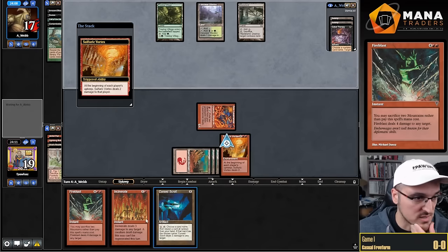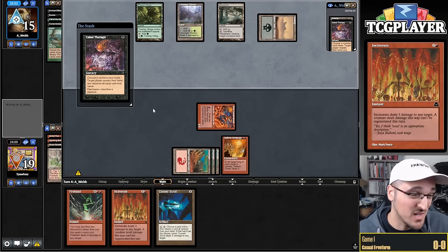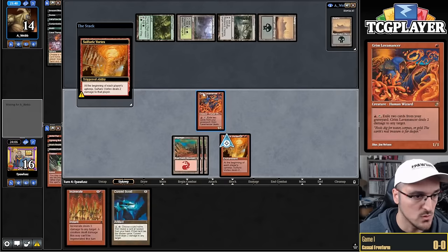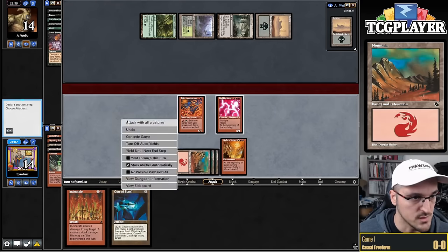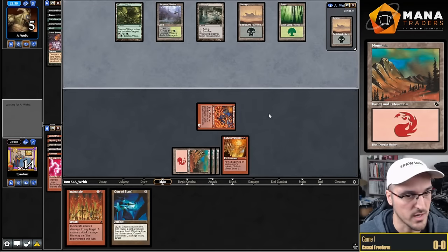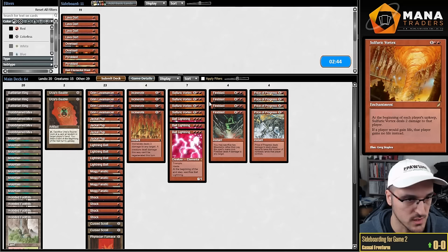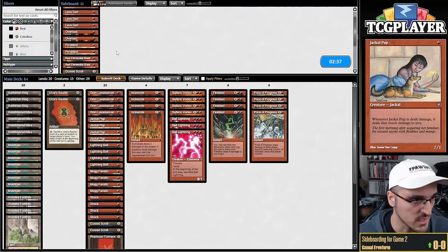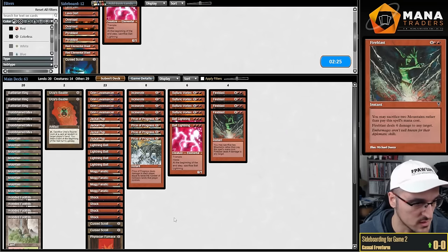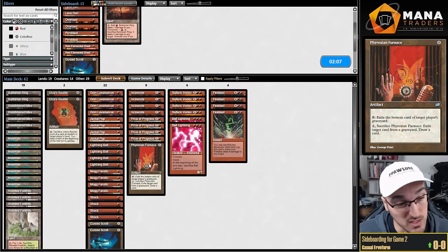I have to try not to get raced by Call of the Herd tokens. Could just cut Ball Lightnings altogether. On the play, Ball Lightning becomes a lot more exciting. One-lander — I ain't no coward. Turn one Duress — they're probably going to take Price of Progress, or now they play around it for the rest of the game. But it's not actually easy to play around Price of Progress — they showed me Wasteland, which is interesting. They need to cast their spells, which isn't easy without Land Grant, Wastes, and so on. There's the Treetop — Cabal Therapy probably naming Price of Progress. We get in for two — nice.